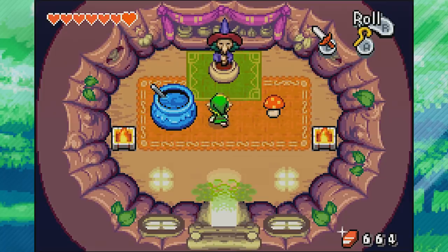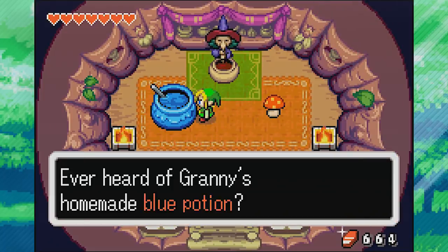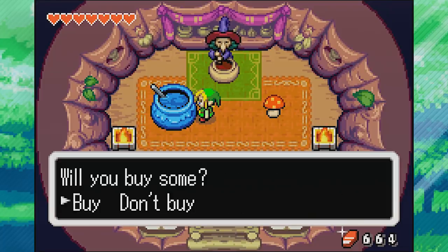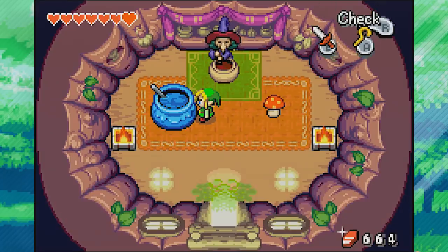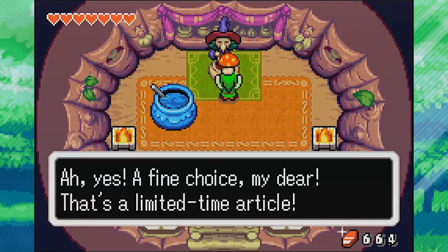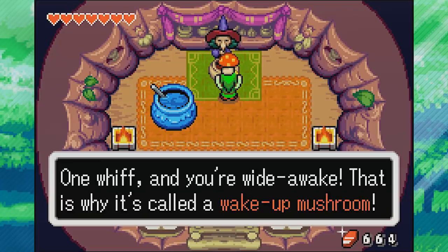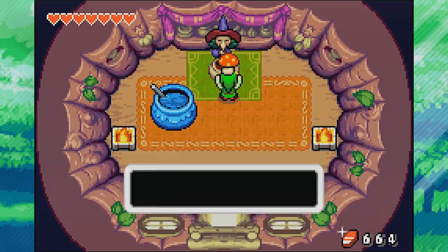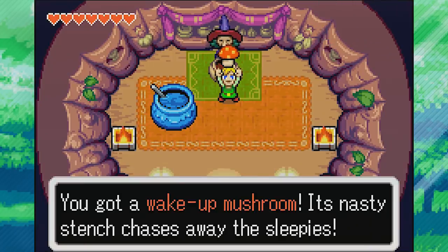Inside, we've got two things we can buy. First, a blue potion - kind of expensive at 60 rupees, but you can put it in your bottle and use it whenever to heal for 8 hearts. The fairies you can get for free heal you for about 5 hearts, so I'd rather just use fairies personally. But the thing I'm actually here for is the Wake Up Mushroom. It's a limited time article - one whiff and you're wide awake. It costs 60 rupees. This is what we actually need to wake up Rem, and it's required to beat the game.